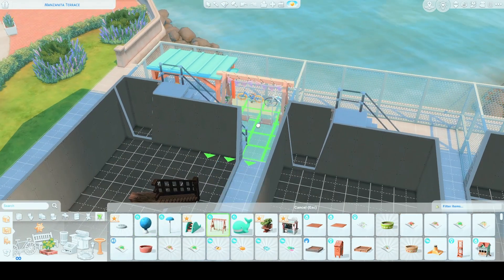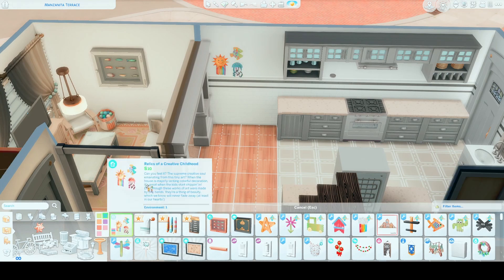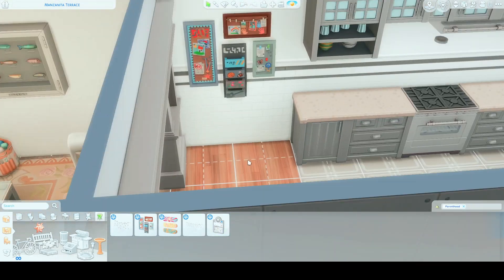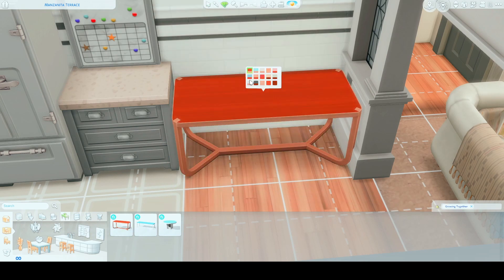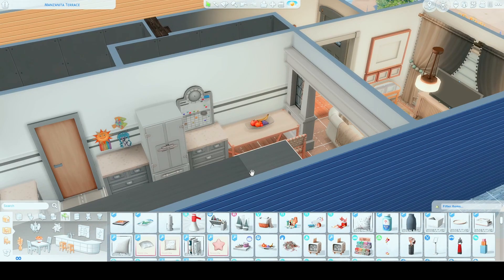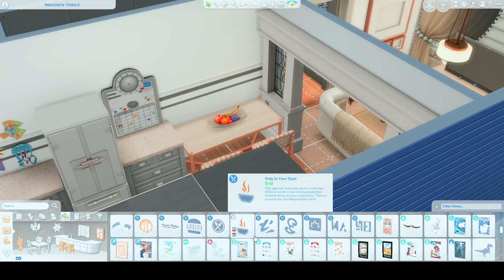I'm just putting things in places as I see them. I discover the new bikes — they're really cute and there are a lot of options for kids and adults. I find a treehouse base and everything. We're compensating for plain walls by decorating them really nicely. There's some childproofing stuff because grandpa now has a child in his care. This is going to be the dining area — the house is small, we've got to fit things where we can. The new table from Growing Together is really nice and Parenthood build items complement it well.